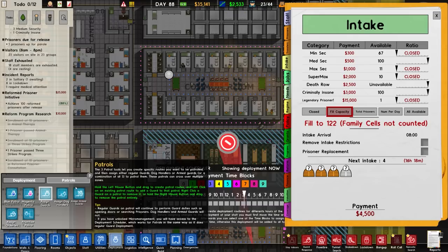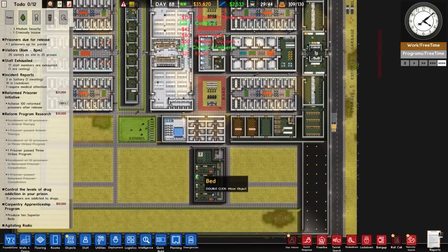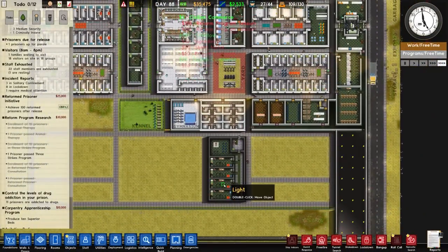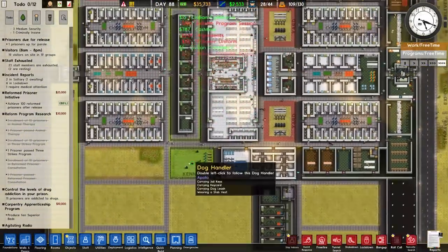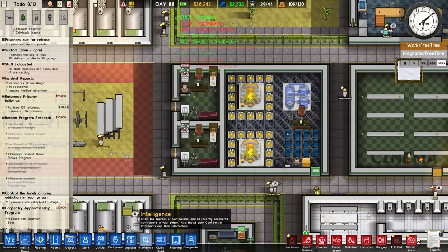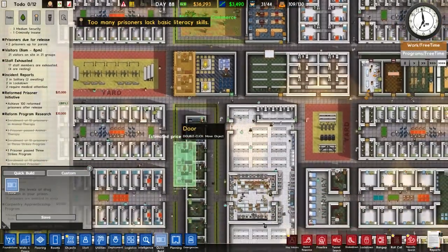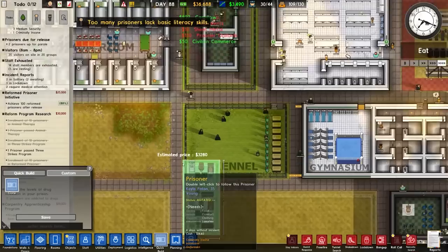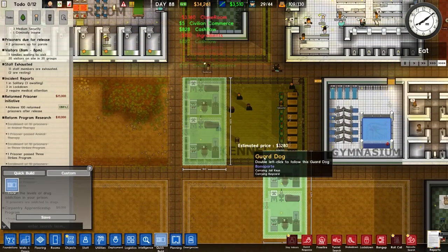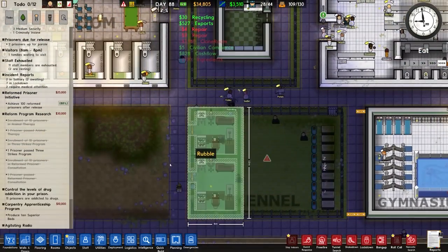These are the psychiatrist's offices. What we're going to do is clone them, rotate, and then flip, so it's pretty much the same layout. It's going to look a bit dodgy but it will be done.